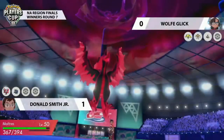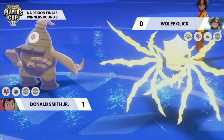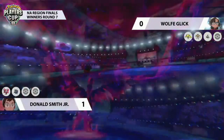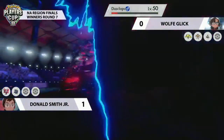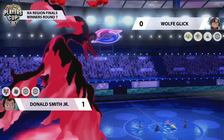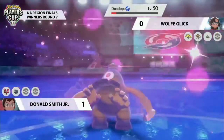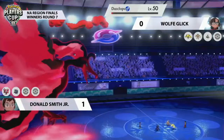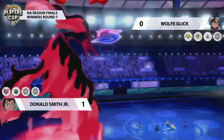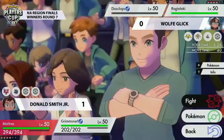If Wolf wants to pivot out Regieleki so Dusclops can safely set up Trick Room, instead Wolf goes straight for Reflect — making sure Regieleki's time on the field is put to use. Max Darkness comes from Moltres into Dusclops at plus two — not picking up the KO but going a long way toward it. Regieleki and Dusclops's Special Defense will be dropping. Grimmsnarl follows up with Spirit Break — not enough to KO Dusclops, which hangs on and goes for Trick Room. Wolf has the speed tier the way he wants it, though Regieleki probably wants to get out for a Glastrier.